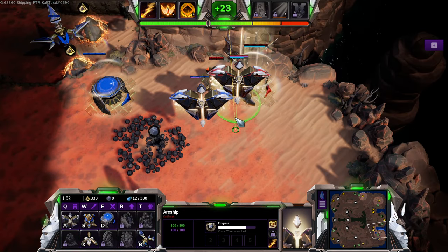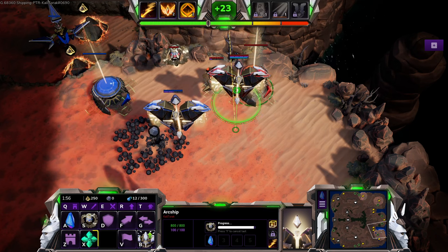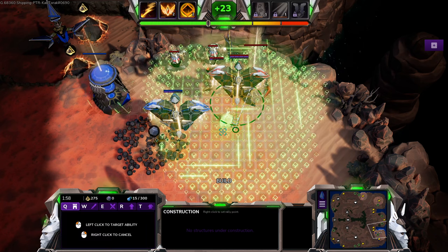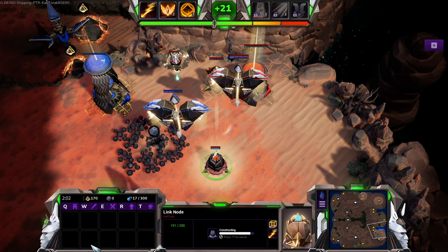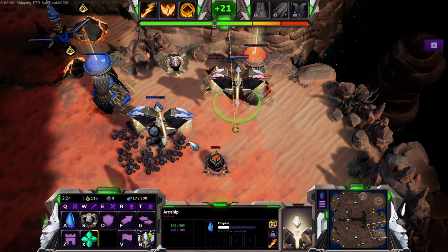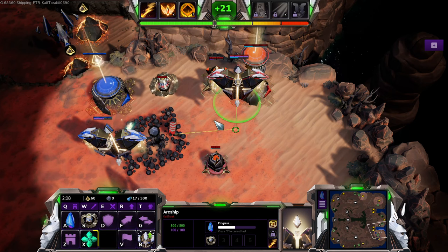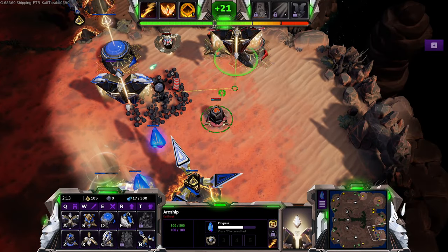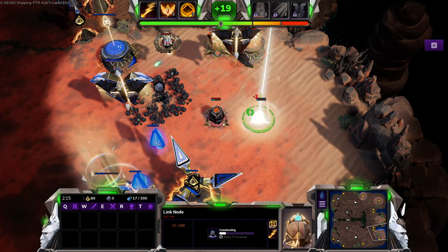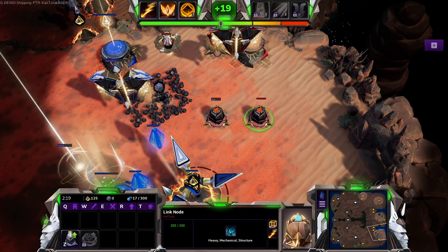I think this is already one. Let's go ahead and make a point of view, make a link node there. We're going to start mining his gas. We've got a turret down in his base, then we might as well put a second turret down. Structural online.